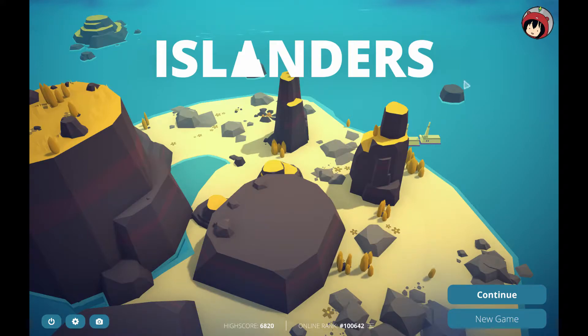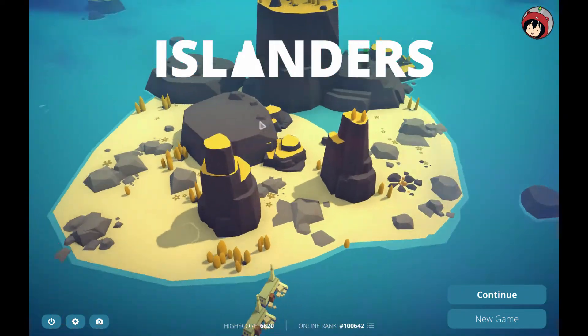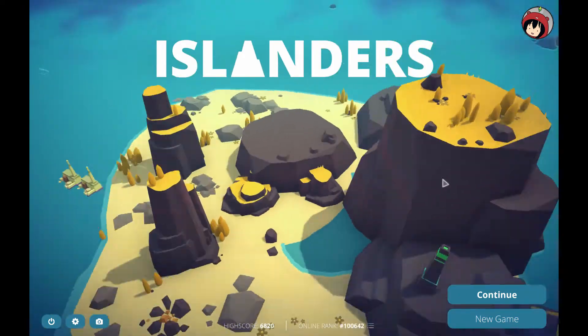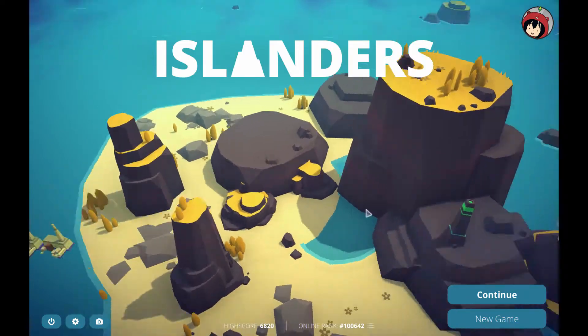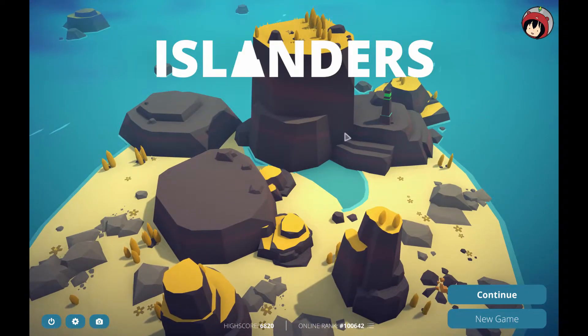The game is called Islanders and it's by Grizzly Games, released since April 4th, 2019 — quite a new game. It's a tiny city builder with the cutest graphics. You can see here how the game looks on the menu, and you can just scroll around, which is fun.